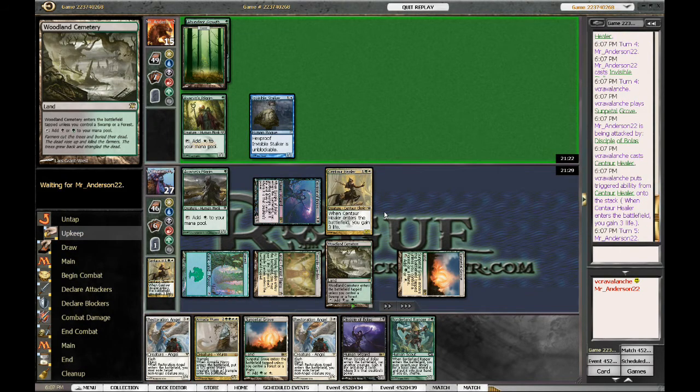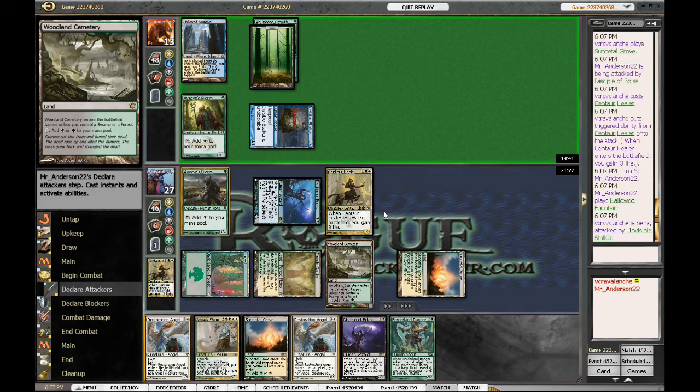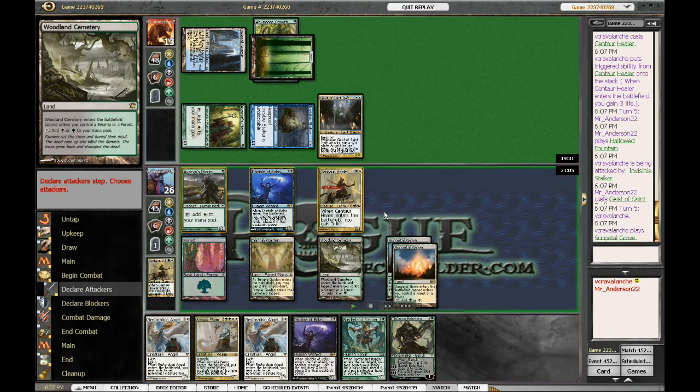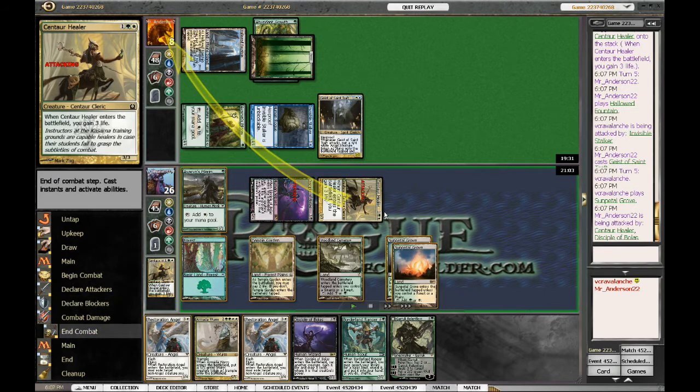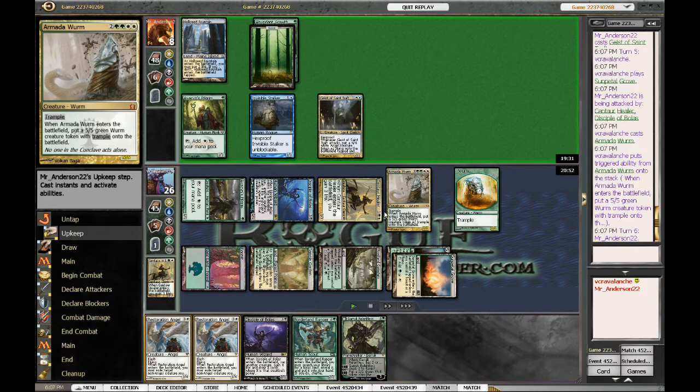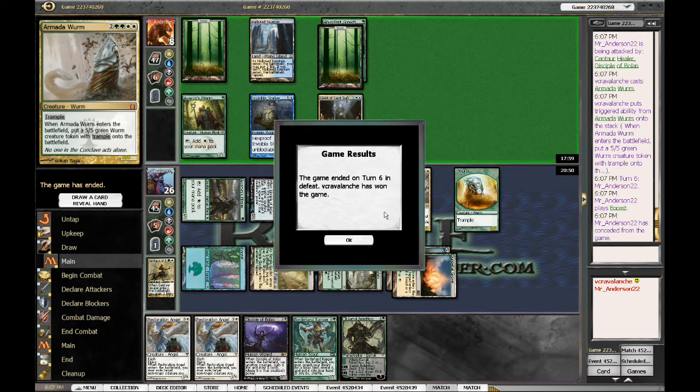I can just outpace him with life gain and card advantage here. Even if he has Silverblade Paladin and Rancor, he's not going to be able to race me here. We'll just keep attacking into him and throw out an Armada Wyrm again, and he's got to deal with it — which nothing he can do now deals with it. Another turn six victory. Even if he would have hit that land drop, this still would have been a decent game. But it's his own fault — he shouldn't have kept that hand, he should have mulled. His own stubbornness lost him the game there, for sure.